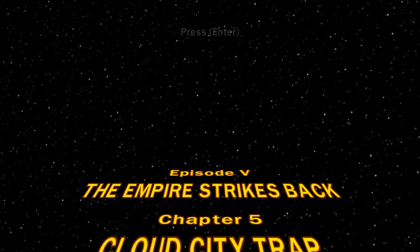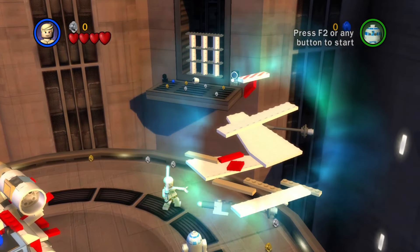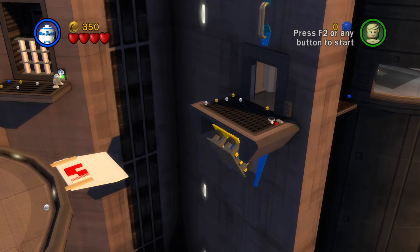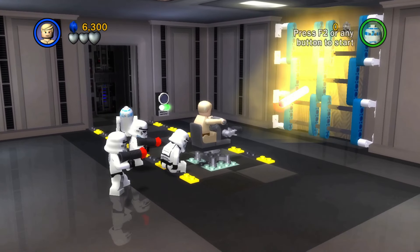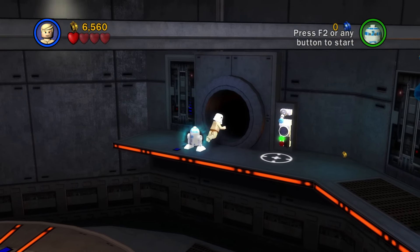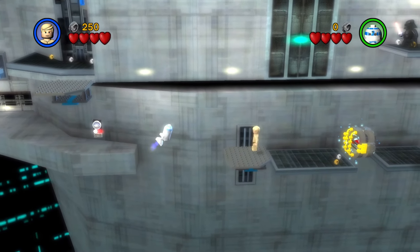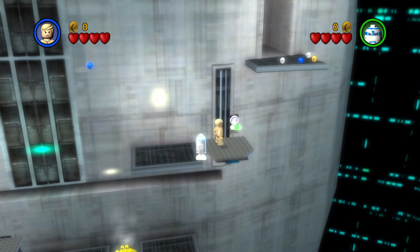Chapter 5, Cloud City Trap. Start off by using Luke's newfound force abilities to build half a bridge out of his X-Wing wing. Build the rest with R2's panel. Use the force to assemble this gun and blow open this door. In the first Darth Vader fight, play as normal — suffocate him and follow him to the outside of Cloud City. We can just barely jump across this gap to get R2 across, use the force to get up here, use this panel, and follow Darth Vader.